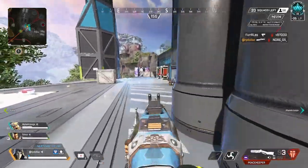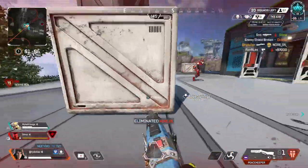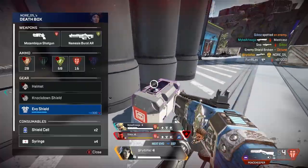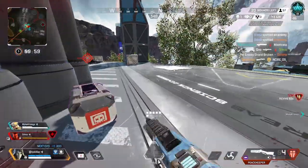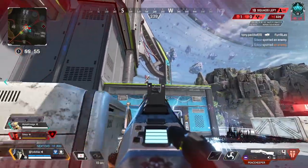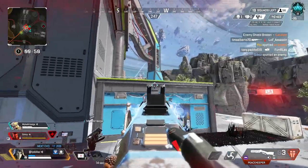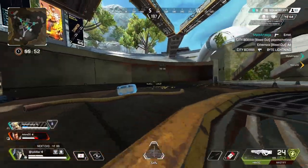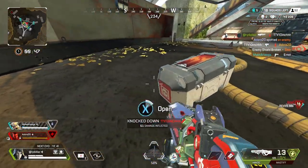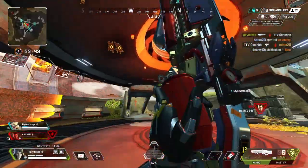What Ash can do that Wraith can't is use her ultimate as an instant pushing and angling tool. If Ash and her team want to wipe a squad standing in their way, Ash can portal to a new forward angle which will put her enemies in an unfavorable position. If Wraith wants to do something similar with her portal, she needs to run in and likely use her phase, giving her opponents time to prepare for the play and punish it. Ash's Phase Breach does this play instantly, making it a much more oppressive and surefire option. By getting to a new position quickly, Ash can pin opponents in place with angles, buying time for her teammates to close the gap and help end the fight quickly. If anything, Ash should be played much more like Octane than Wraith — both characters have a low cooldown ultimate that is very useful for making aggressive plays at a moment's notice.